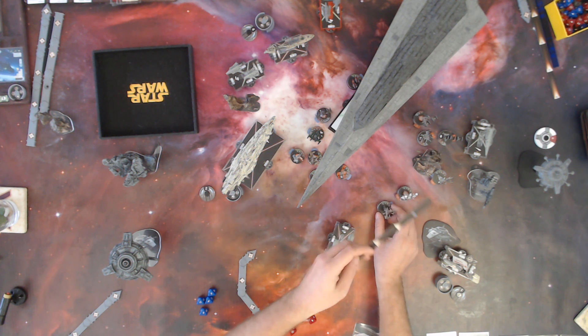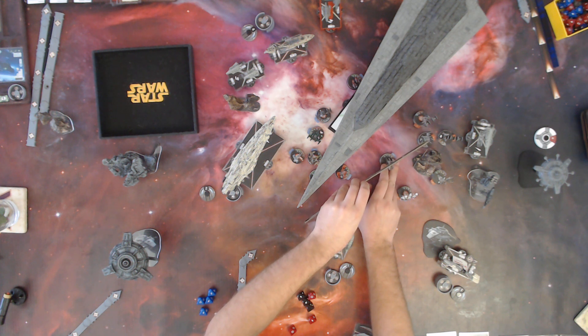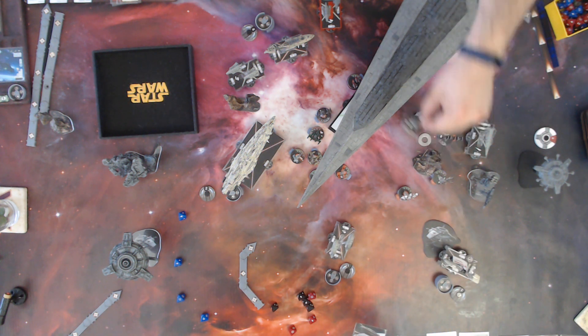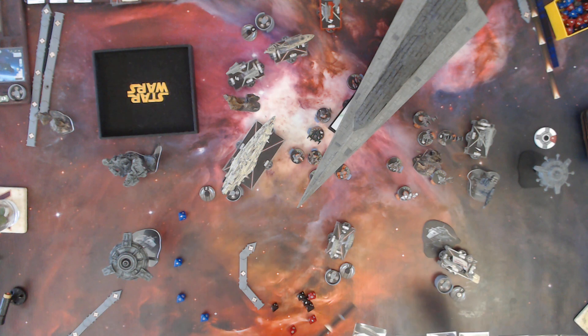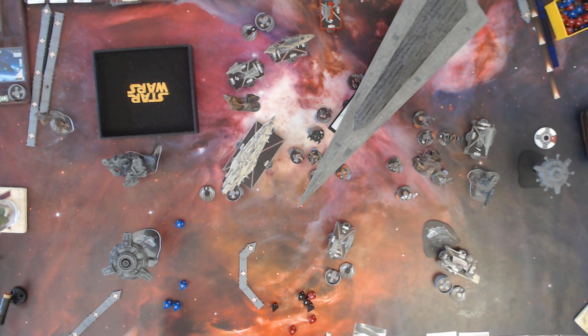I'll have Rogue Squadron come in and attack this regular TIE — it's engaged with just that one. It gets four dice, and I can use Toryn Farr if I need to. Actually, I'll use its veteran status and reroll all the dice. Two damage — still Toryn Farr — two damage. On the regular TIE Fighter. You should keep the veteran tokens on the cards so you remember you spent it. I just flipped it over so the red's facing me — I have a method to my madness. I'll have this regular X-Wing attack the regular TIE Fighter — nothing. I should have left that as a mystery.